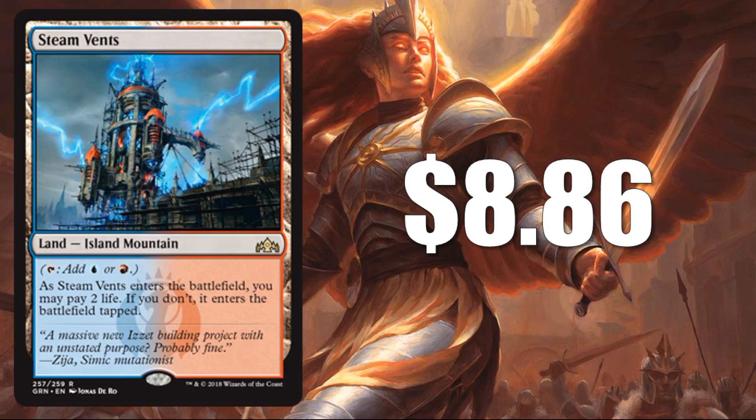Number 6 is the last of the Shocklands on our list — Steam Vents at $8.86. Traditionally one of the more expensive Shocklands because of the color combination. And much like Watery Grave, I do think some people are also exploring the idea of Jeskai Control.